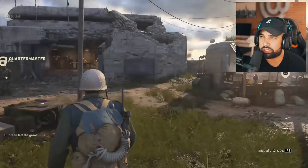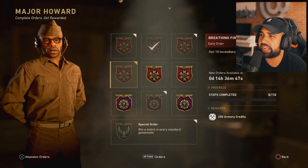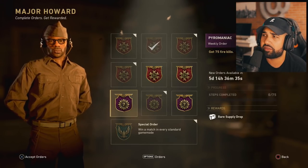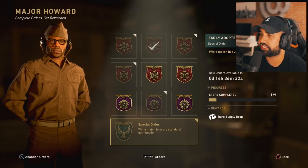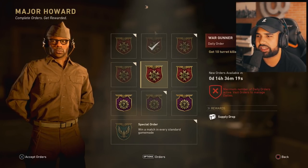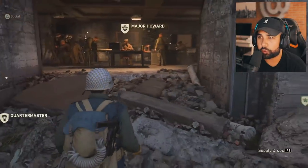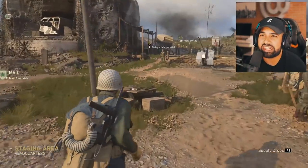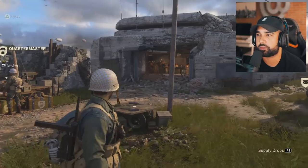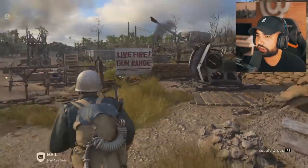You also have Major Howard - this is one of the first things you're going to do when you start headquarters. You speak to him and select basic orders to complete. For instance: get 10 headshots with LMGs, get 75 fire kills, or the special one which says win a match in every standard game mode. You can only equip a certain amount of daily and weekly orders, and once you complete them you have to come here and redeem them or you won't get the reward. Make sure you follow the orders and get the easy ones - I literally just got XP for throwing five grenades into the tires at the firing range.